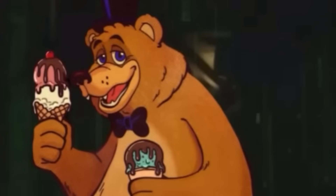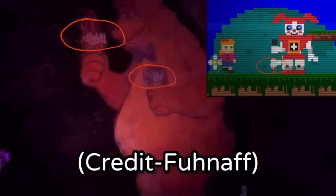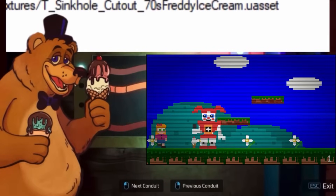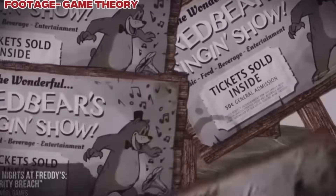An easter egg from FNAF Help Wanted 2's preceding game, Ruin, might be another huge element meant to tie into our VR project. It takes the form of a big Fredbear cutout found in the Mimic's lair area, with a connection to Help Wanted 2's main theme through ice cream cones found there. The file names this Freddy's 70s Ice Cream, which could connect to how Baby is portrayed with ice cream cones. If this cutout ties into the carnival theme — which could have been the early origin story for the franchise — this connects it to Help Wanted 2 as well.